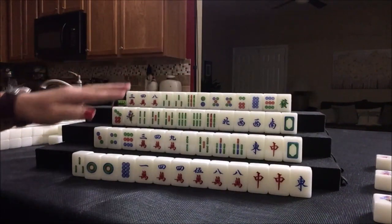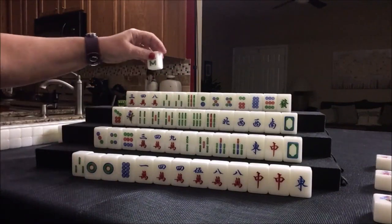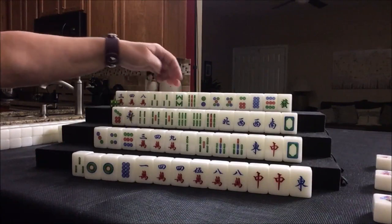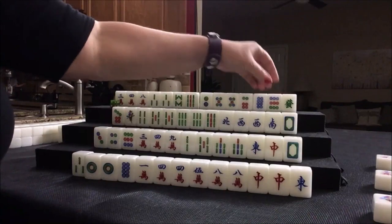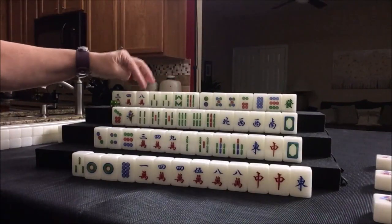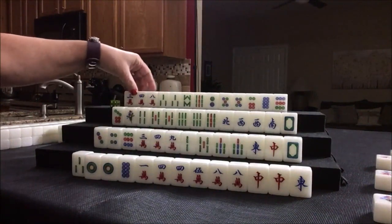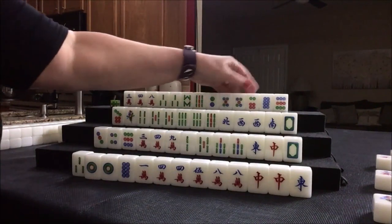So one crack was discarded — nobody can take it, so we'll draw. Eight bam. That's a simple, two through eight. If we're thinking about doing all simples, let's keep it. We actually have all the eights now, including there's a seven, eight — seven, eight, nine potential in two suits, and we have an eight. Let's go ahead and discard green dragon. Maybe we can do mixed triple chow here if we can get a seven crack or a nine crack.